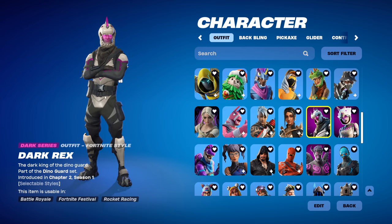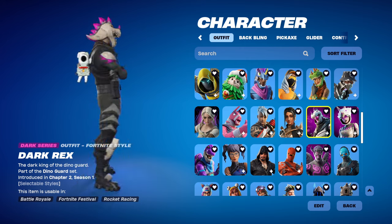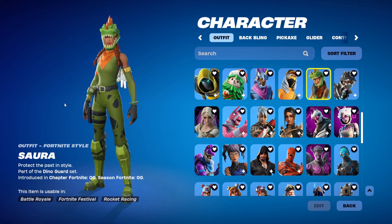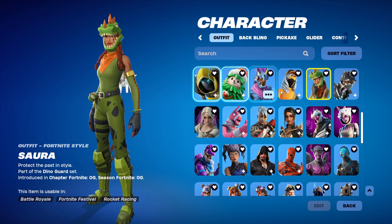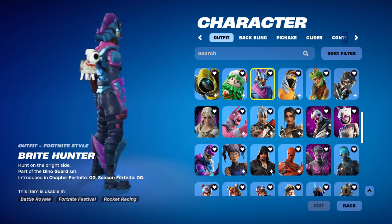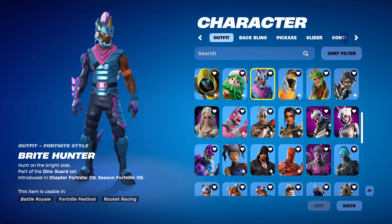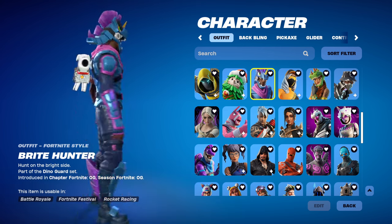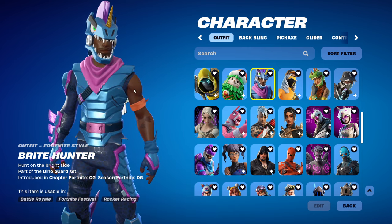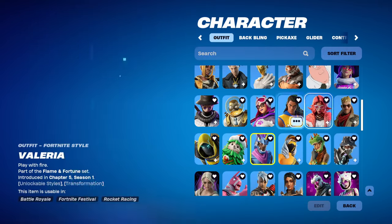The shadow rex though — oh my god, this one is so sick. I got this skin when it was on sale a while ago, wore it, and instantly got a Victory Royale. I almost never get Victory Royales and I just instantly won. So it's not only a cool skin but my lucky skin as well. Then we have Sora, the girl rex — I like it. And then there's Bright Hunter. It's okay, but I'm not a big fan of the asymmetry in the arms. I like the spikes on the leg and one arm, but I wish the other arm matched. I guess it's just to make it look battle-worn.